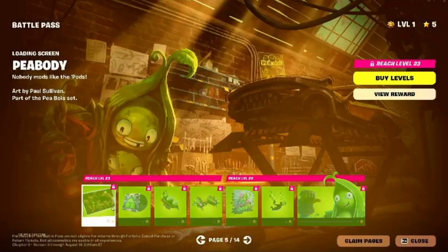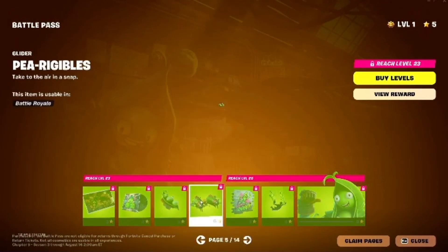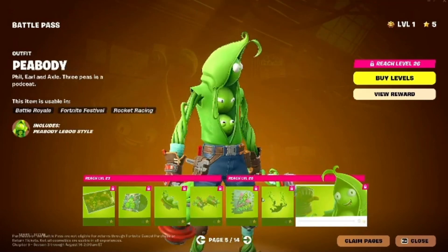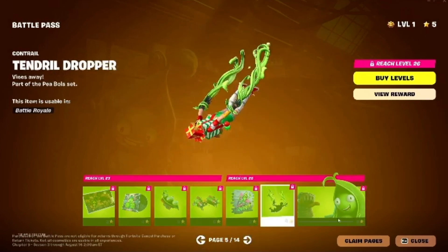Page number 5 has some music. We also got this other glider. We have this skin, which is cool — it's called Peabody. And then some more contrails.